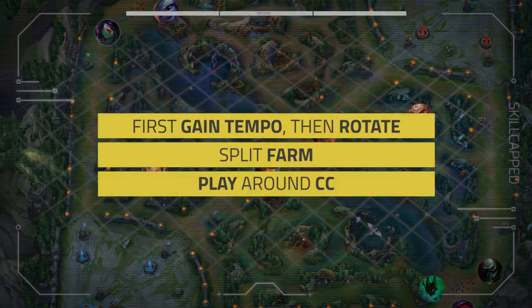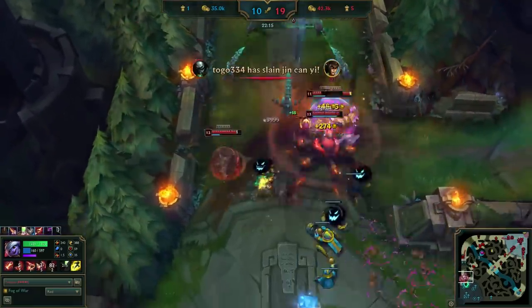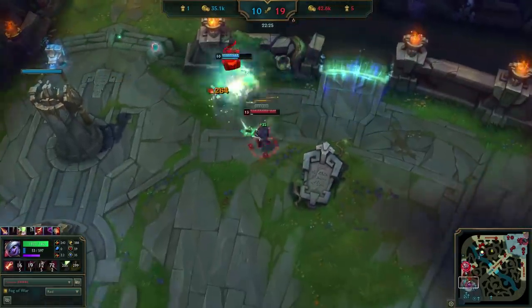Mission 3: play around CC. This is pretty standard for most carries, but Uzi takes it to another level against a high CC comp and executes some insane gameplay through anticipation and priming himself to outplay those stuns.